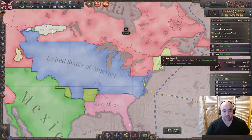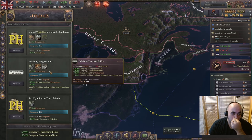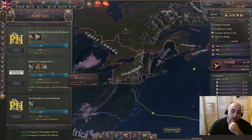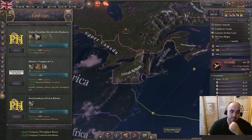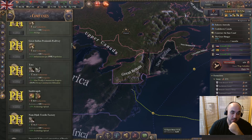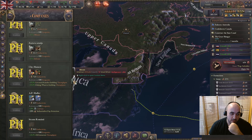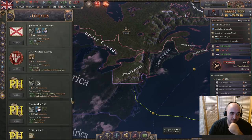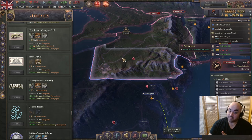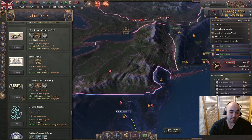Once we put in Liberate Cherokee, Liberate New England became available - it might just be that the first option is available, then the next, then the next. This has to be a bug, I'm assuming. We enforced on the USA and liberated New England, and we also acquire Pennsylvania. Pennsylvania is an interesting one - we like the current company, but there is another company forged deep in the fires of Pennsylvania - the Carnegie Steel Company. You need Pennsylvania to get it, and we have Pennsylvania. Railway building throughput is way better than military shipyards throughput.